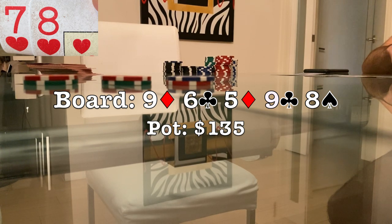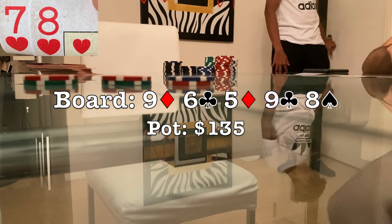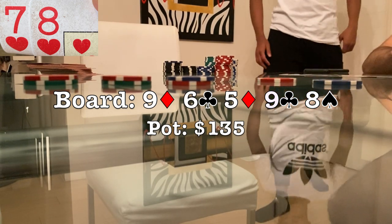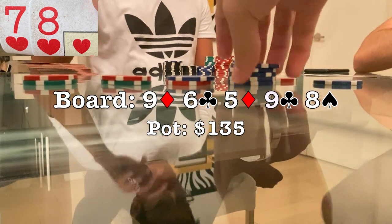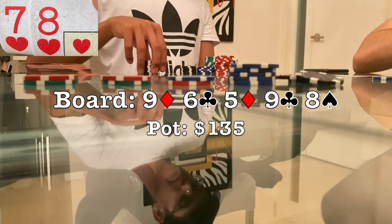When it checks to me, you're supposed to throw in some smaller sizes on a four-liner board — however that's mostly when you don't have the straight and you have some marginal pairs. Since I'm most likely good, I size up to $100 hoping to get a crying call. I get snapped off and yes, he rivered the straight — quite unfortunate. We chop it up.